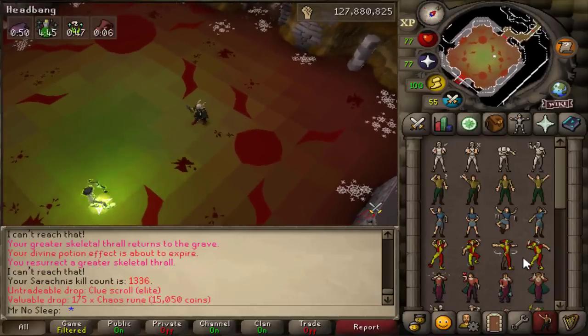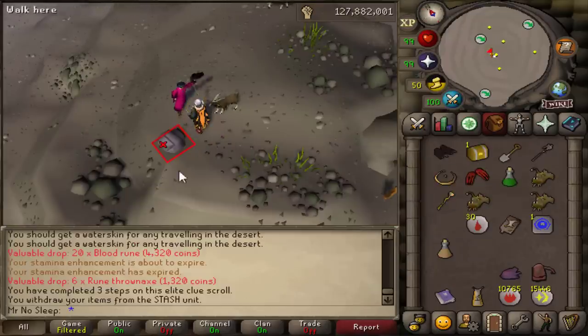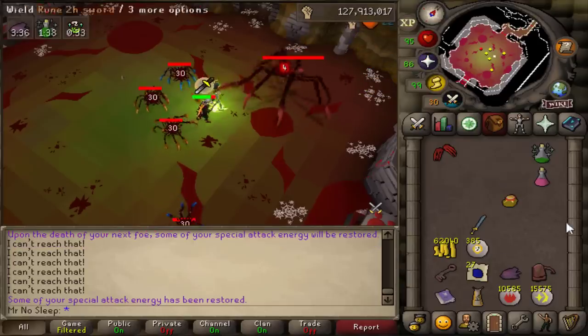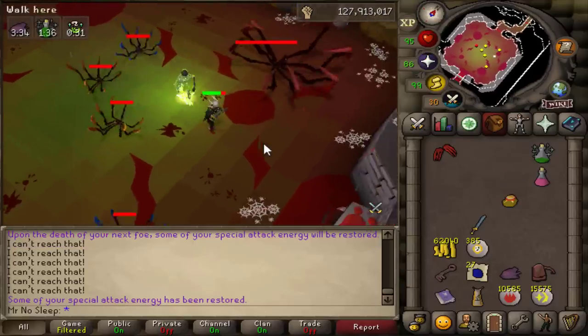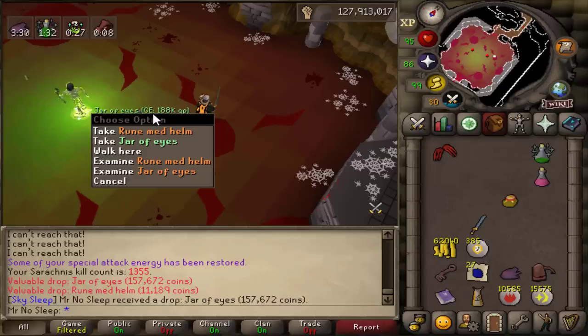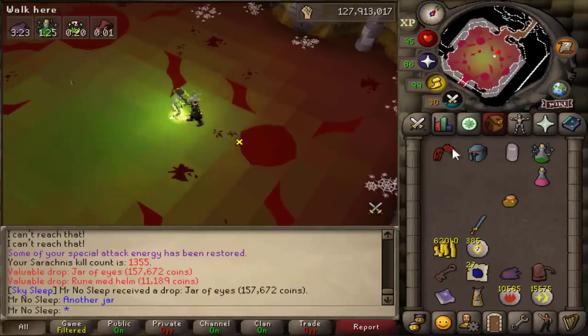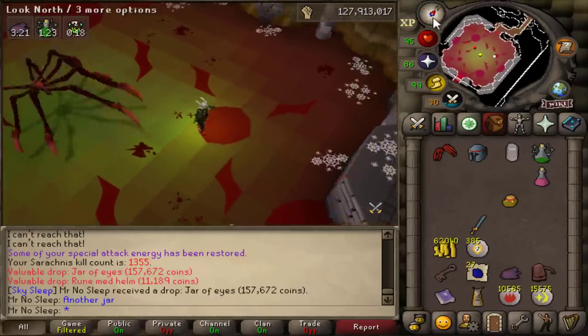I'll make a promise: if I encounter the fighter torso step again in a future loot video, I will get the fighter torso, and you'll see that in that video. The two masters I've dropped recently — one in this video — might have had third age or a dog inside, but let's not think about that. One important note for the price check: every time I got an elite clue scroll I paused the timer, so any completed elites did not affect the GP per hour. I wanted Sarachnis kills to be exactly 10 hours, with the elites as bonus content at the end.